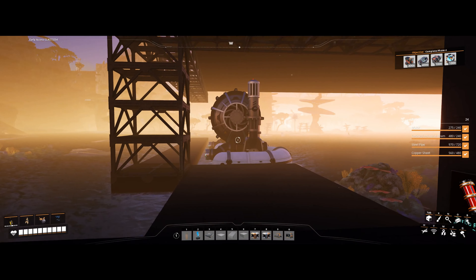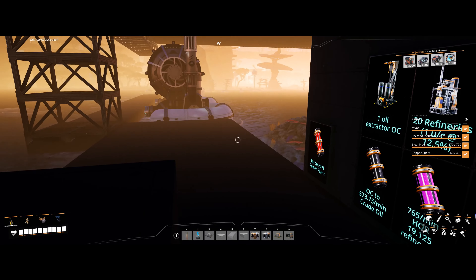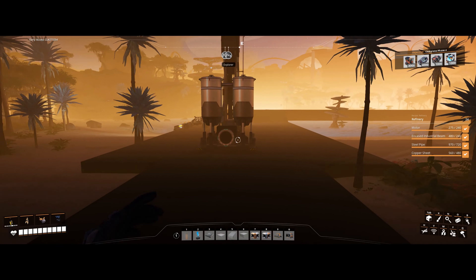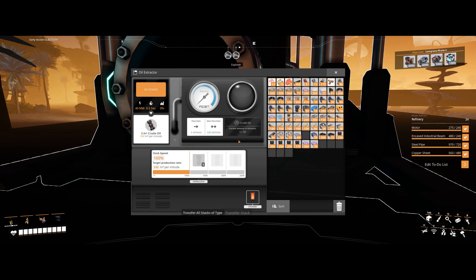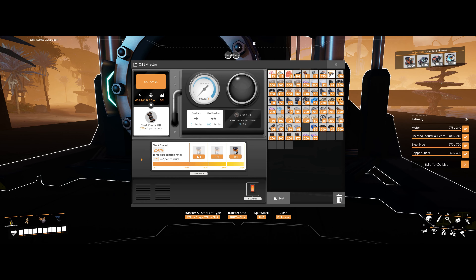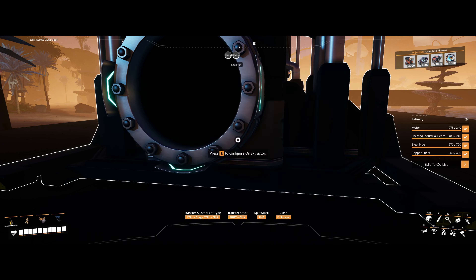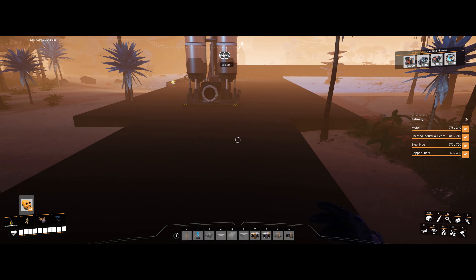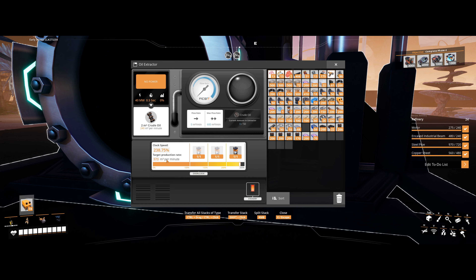Alright, we're back. I just made a bunch of signs to plan this out — I'd kind of done the planning earlier. I hope I got this right, we'll see. Now we could overclock this to 600, but I'm not going to quite do that much. We're going to get this to 57,375 — so we're not going to quite use the full potential.